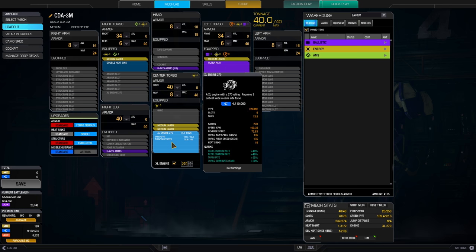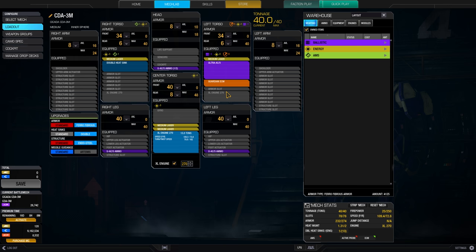I have an XL engine 270. It's not the biggest engine that one can carry, but this build has the ECM and you can rely on that pretty much rather than on speed. The Cicada is still quite fast at 109.4 kph. Only one double heatsink, but 1.31 heat efficiency is decent — not the best heat management, but it's okay.